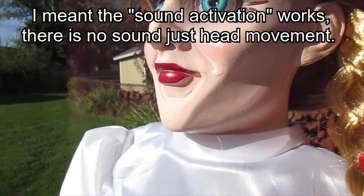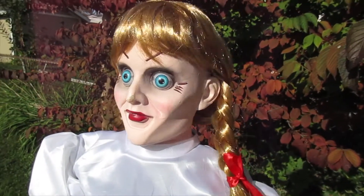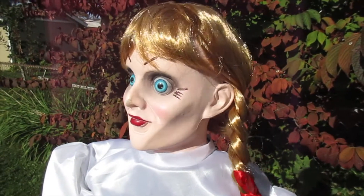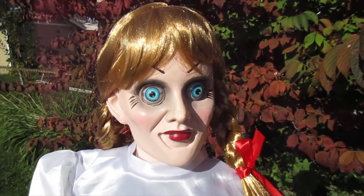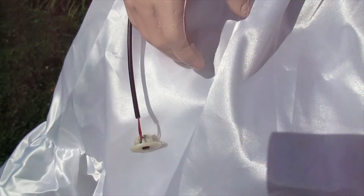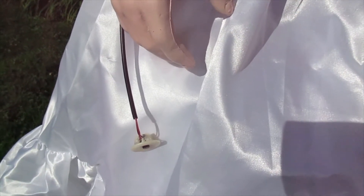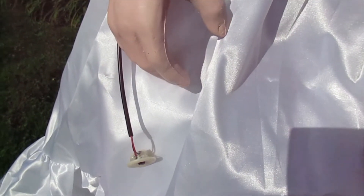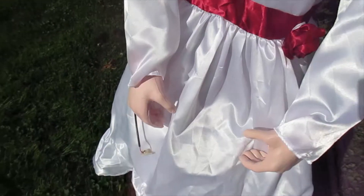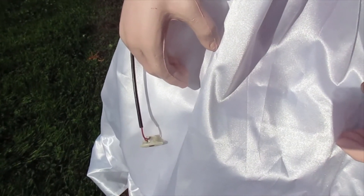She's sound activated, but there's also a try-me switch right down here on her hand. You can switch that out for a foot-activated pad — they sell that separately, it's not included. It's basically an eighth-inch microphone jack, so you can unplug that. If you get the foot pad trigger you can plug that in, or you could just get a microphone extension and run that button back to wherever you want it and set her off whenever you want.